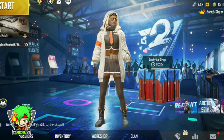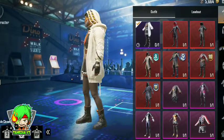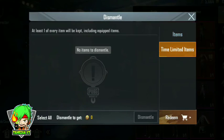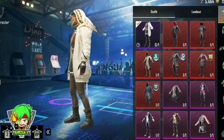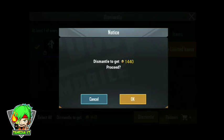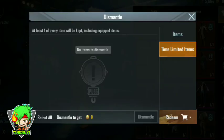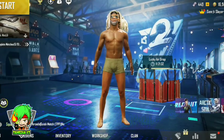It is the outfit. If we dismantle this one, we need to convert BB. This is 1,440 BB. We are going to save this one. I will do this for 10 days. Alright, this is the second. Bye.